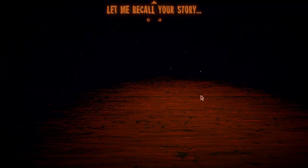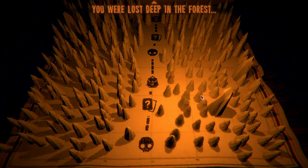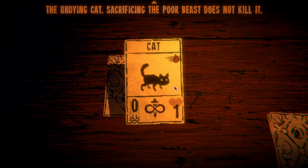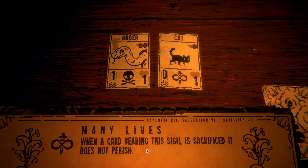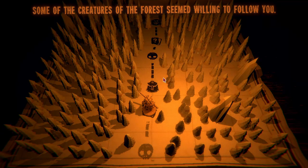'Let me recall your story. You were lost deep in the forest; a single path revealed itself.' The art style of this game is amazing. 'Two denizens of the forest approach you tentatively: the undying cat — sacrificing the poor beast does not kill it; the caustic adder — damage from its poison bite is always lethal.' I can only pick one. Let's go with the cat. 'When a cat bearing this sign is sacrificed, it does not perish.'